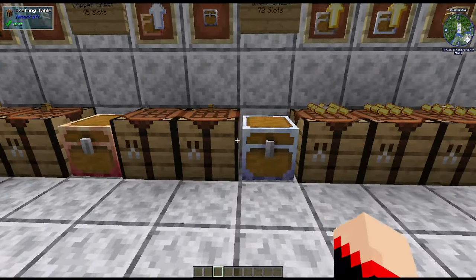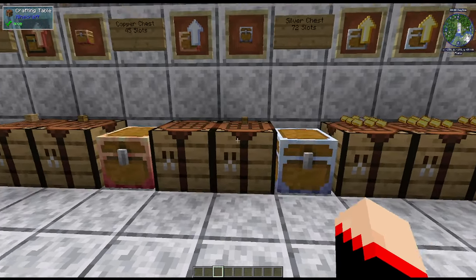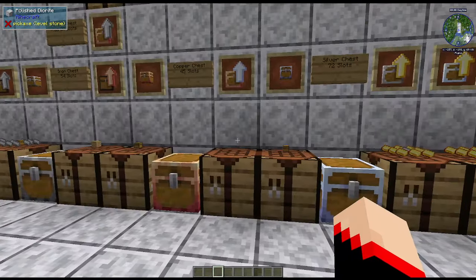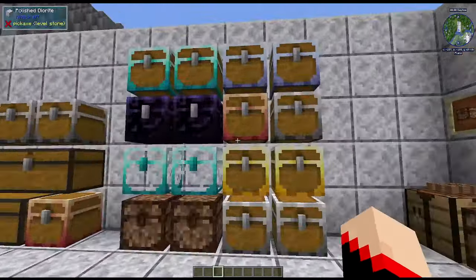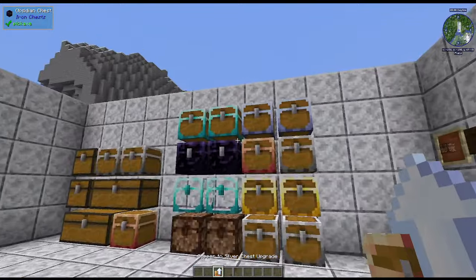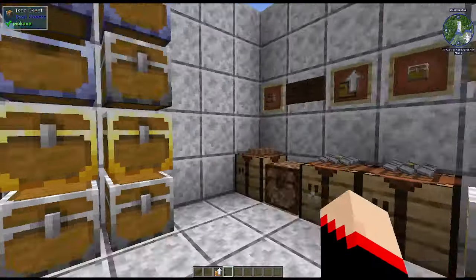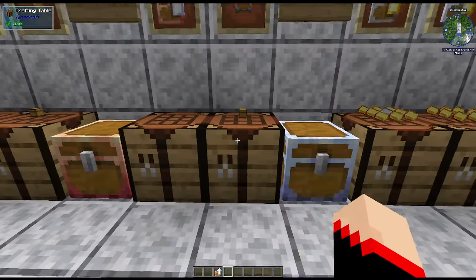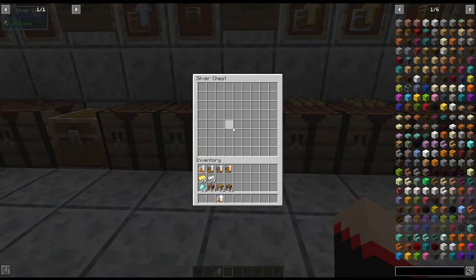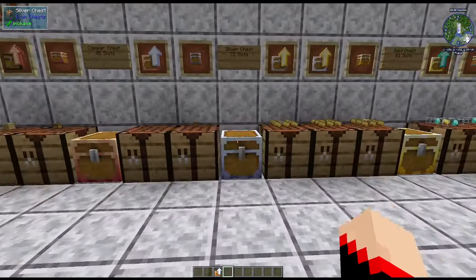Next we have the copper-to-silver chest upgrade. Silver is not in vanilla Minecraft, so use your imagination: copper in the middle surrounded by silver gives the upgrade. Clicking on a copper chest upgrades it to silver. To make a silver chest outright, put a chest in the middle surrounded by silver ingots. The silver chest has 72 slots, making it even better than the iron chest.